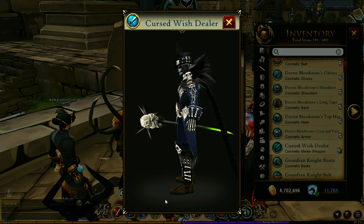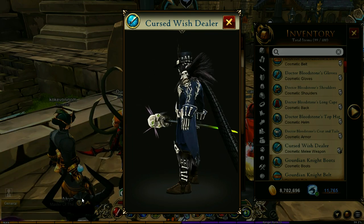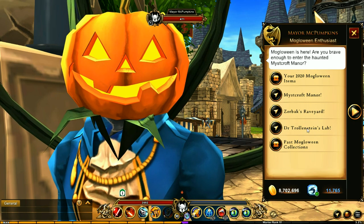And here we are with Dr. Bloodstone — this is the full Dr. Bloodstone set, and that is a scary looking thing. Look at his face and everything — whoa! Now, Dr. Trollenstein's lab is available, so we're going to be checking that out right now.